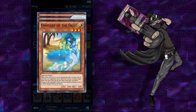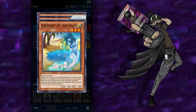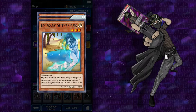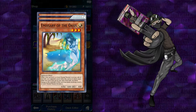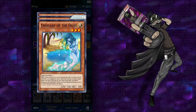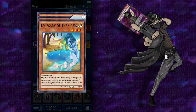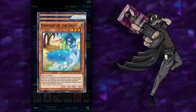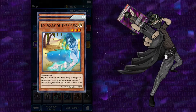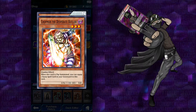Emissary of the Oasis: while a face-up level 3 or lower normal monster is on your side of the field, your opponent cannot select this card as an attack target. While this card is face-up on your side of the field, any battle damage to the controller of this card from battle involving a level 3 or lower normal monster becomes 0. I've obviously gotten this card before. Does this mean you can spawn some jellies from a jelly jammer? I forgot what it's called — I just call it a jelly jammer. You spawn some jellies and she can't be damaged, because those are under level 3. So they'd have to attack the jelly jams first, and you'd take no damage from them.